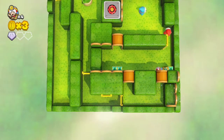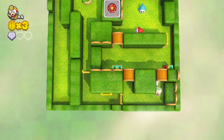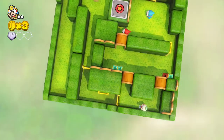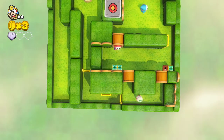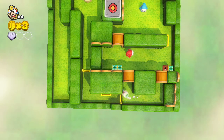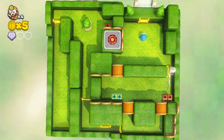We have two types of Shy Guy behavior: Reds and Blues. The Reds patrol, and the Blues circle a specific area. Unlike the Captain Toad stages in the base game, we don't have to worry about time limits, so we're going to take our sweet time through this.